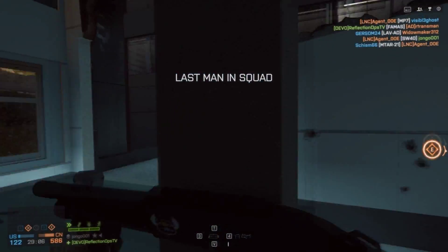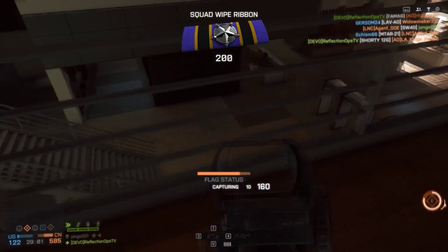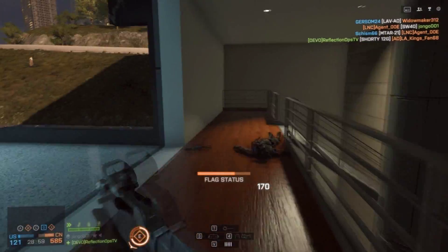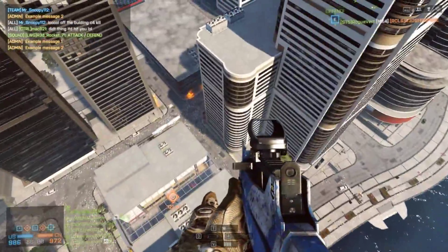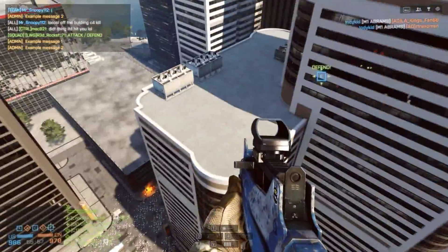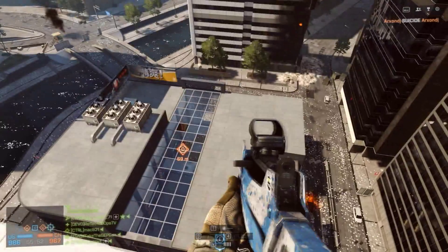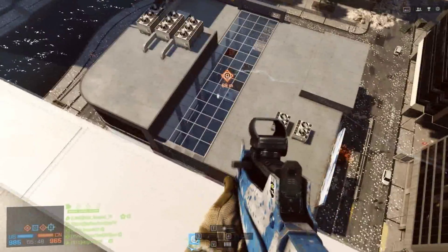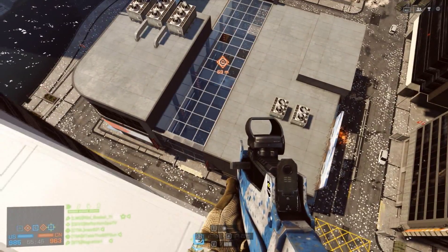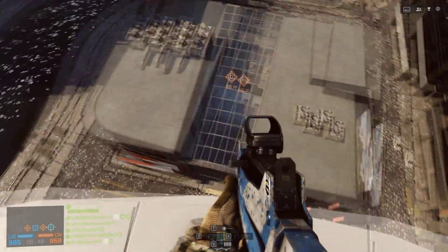I'm going to install Battlefront when it comes out on November 17th. Speaking of Battlefront, the devs just released some notes on a new game mode called Drop Zone. Drop Zone is similar to King of the Hill, where teams capture a control point and defend it from enemies. But the control points are pods — they're not flags or anything like that. They fall from the sky, and the teams won't know where they are until they land.